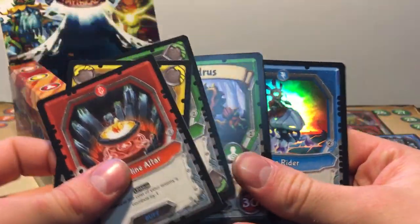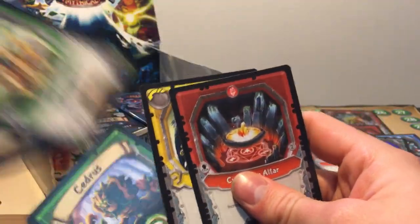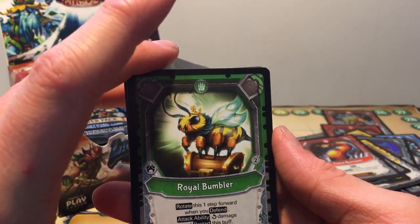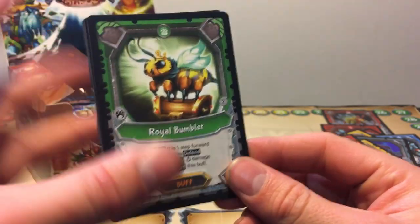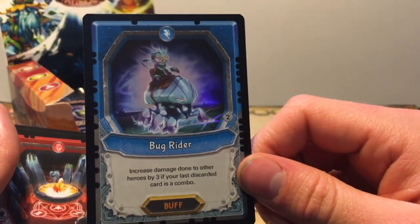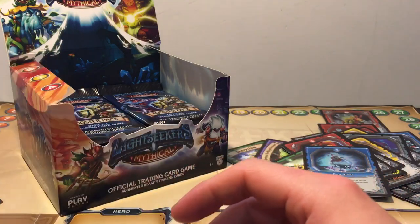Crystal Altar, Lunar Alignment, Royal Bumble, Seedris, and a Foil Bug Rider. Pretty solid — I thought that was like a three rare pack for a second. Royal Bumble for the Animal Element — obviously Nature. Rotate this one step forward when you defend, attack ability, damage to target, and restart this buff. Pretty solid. Bug Rider — increase damage to other heroes by three if your last card is a combo. Not bad, that's actually pretty solid.